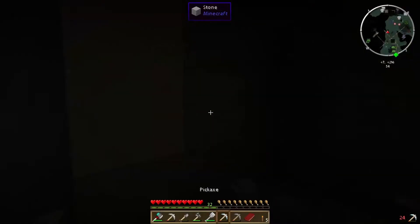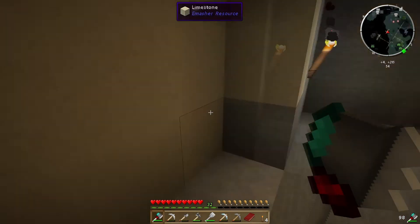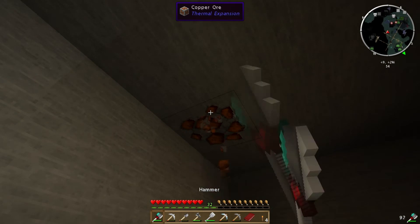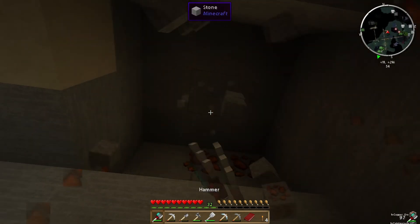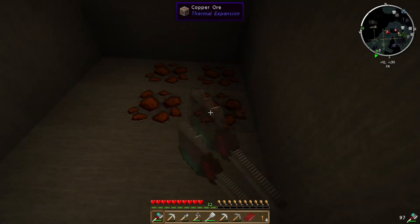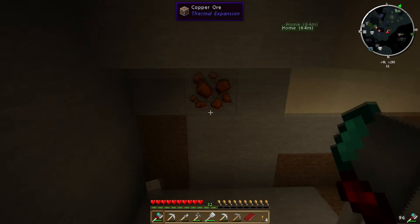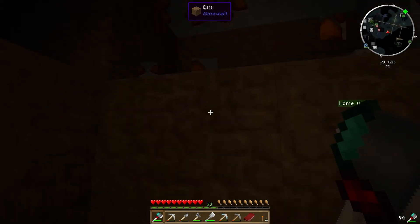Let me swap to the hammer. With Tinker's Construct tools, if the hammer is in your first slot and you have torches in your inventory, you can literally just right-click and it deploys a torch for you. We've already found some copper ore. As you can see, the hammer is creating a rather large area - if we get all of that in one go, boff! The untold destruction of the hammer is incredible.